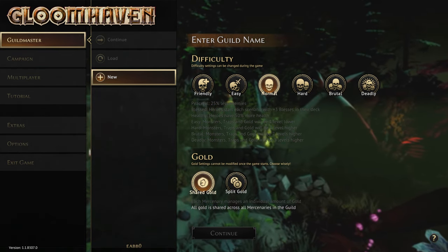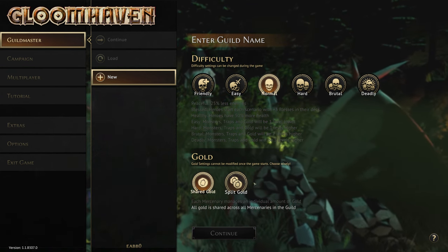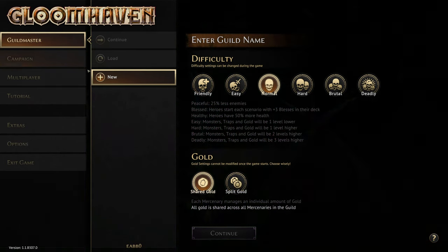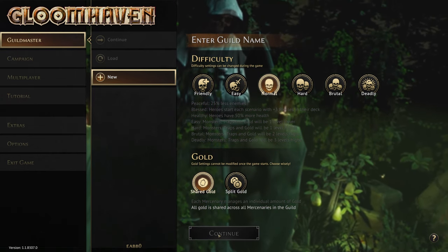We're going to be running on normal difficulty. Shared gold makes things a lot easier for us to be able to demonstrate stuff and move stuff around, while split gold is like the original feeling of Gloomhaven. As this is Guildmaster mode, which obviously wasn't in the original board game, I'm going to go with shared gold — I think it's recommended for this difficulty.